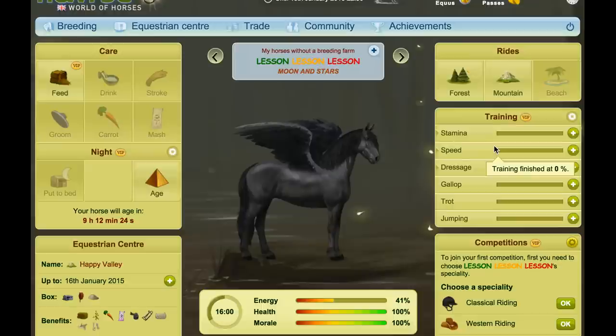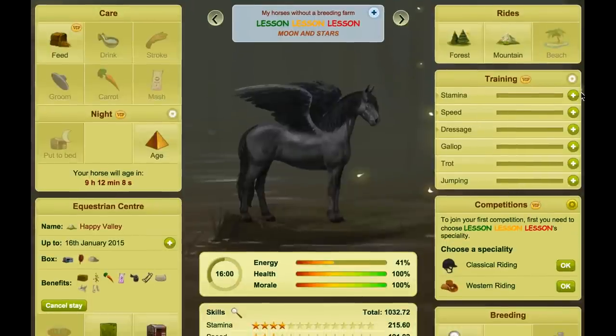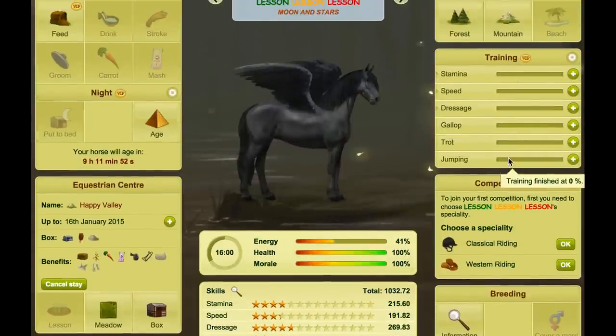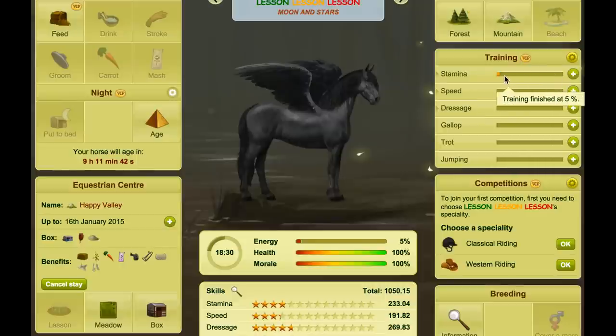Next, focus on training. When I do these videos I like to do rides first, then training, then competitions — but the order doesn't matter. You can do rides first, training first, or competitions first. Just make sure you do lessons every time you age the horse between two years and 25 years old, no matter what else you're doing. Training is literally this symbol — you click and it increases by five percent each time, so you just keep going up.